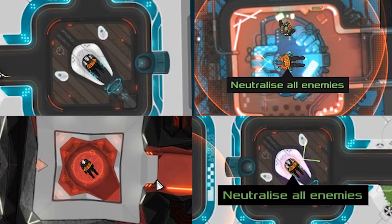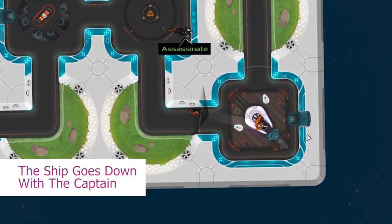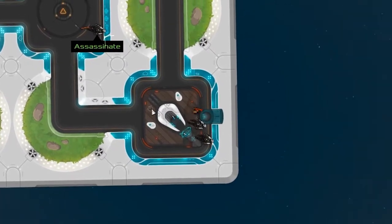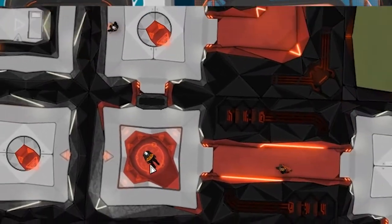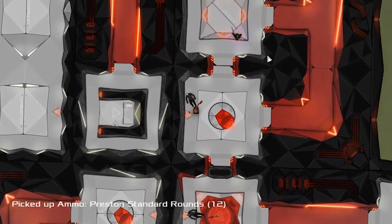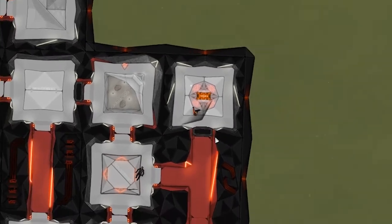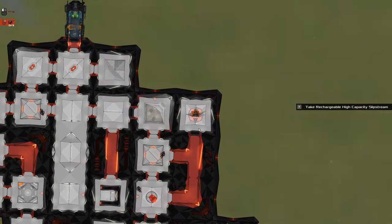A fundamental element of the game that's not exactly spelled out for you is pilots. Each ship you board has a pilot sitting in the middle of a room somewhere. They can't move or look around, but it's almost always worth taking them out. Without a pilot, a ship can't return to an enemy base, which means you can't be captured, so all countdowns will end — whether from mission time limits or being spotted by an enemy.